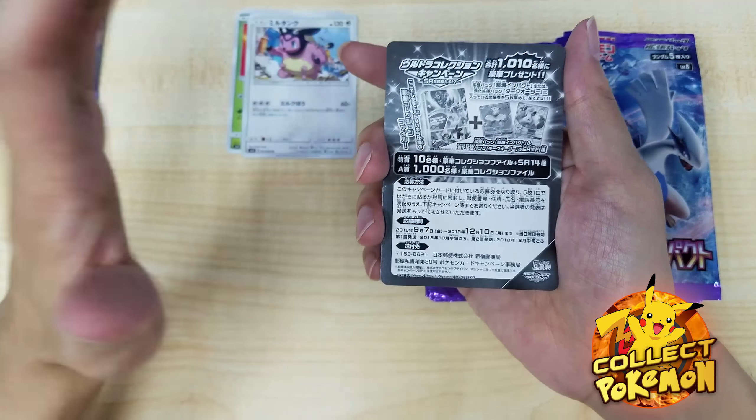Oh nice, a holo, and we have the forever-reprinted holo — seriously they need to stop reprinting that card, it's been reprinted like 60,000 times already. Oh we have an Ultra Beast — a very very cute Sinoquill. And we have what I think is an Energy Switch or something like that.